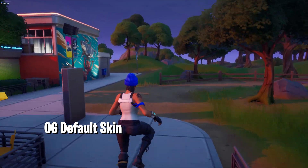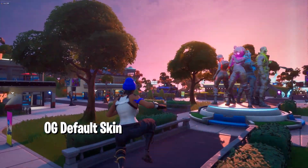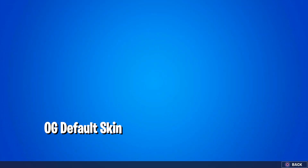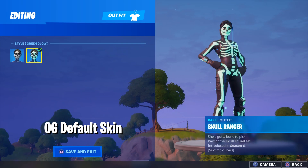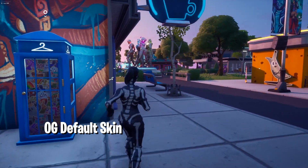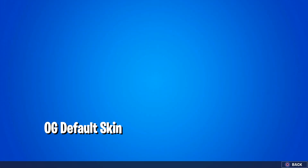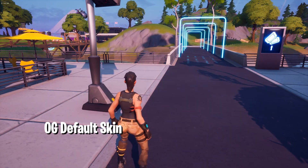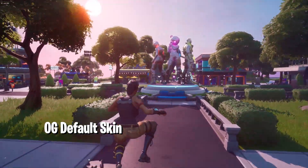The next glitch lets you be the OG default skin in Fortnite. Go to the Party Royale game mode and find the changing booth — enter it and switch to the Skull Ranger skin. Make sure you have the white variant selected under Edit Style, then accept and go back. Enter the changing booth again and switch to the green variant. Once you go back out, you'll see that you're now wearing the OG default skin. This is how you get the OG default skin in Fortnite Chapter 2 Season 2.